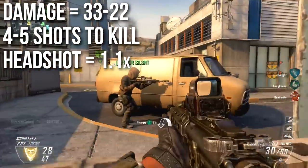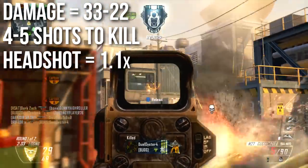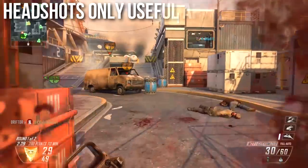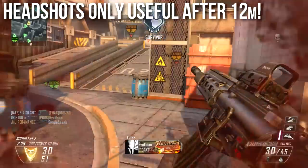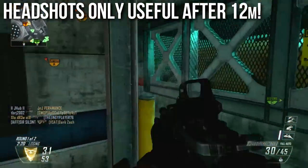10% of 33 doesn't make you kill any faster; however, 10% of 22 will, and it has an intermediate damage of 30. So headshots are only useful after 12 meters. Close range headshots will not kill any faster with the M27, so in close quarters combat you should always aim for the center mass of the body.